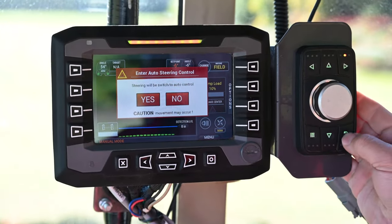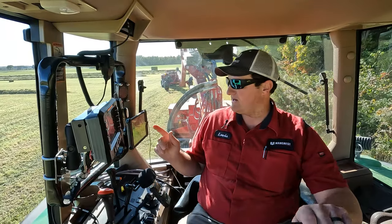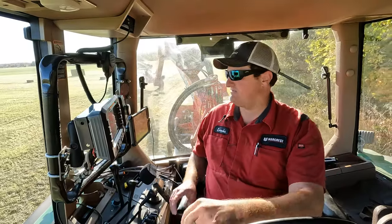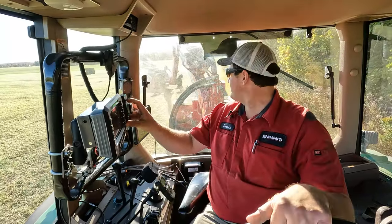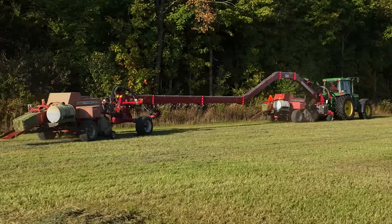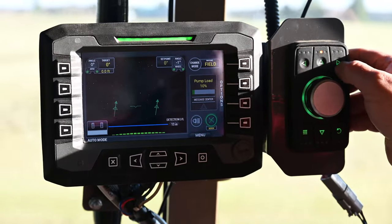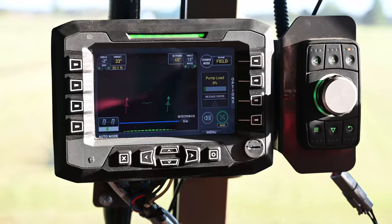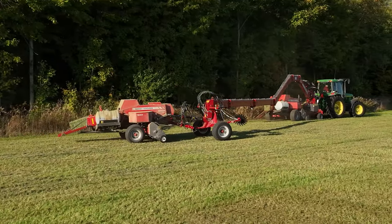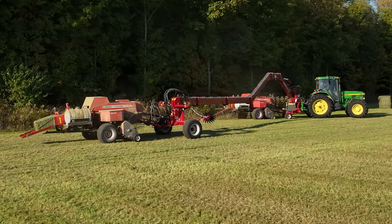I'm going to go into auto mode by pressing this grid button. There'll be a pop-up asking if you want auto control — I'll hit Enter. Right now I want to get to my windrow, so I'll leave my offset set to center so it follows in line with the tractor on the headlands. As I approach these other two windrows I'm going to set the offset to the right, which will swing the baler out to 30 feet, and I'll turn into my windrow nice and wide.